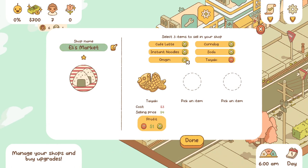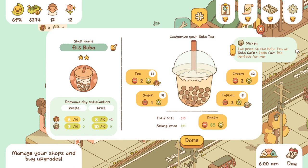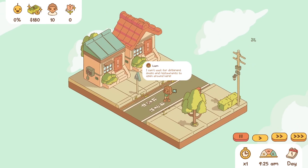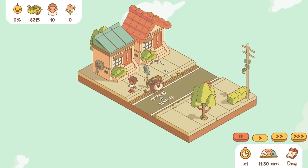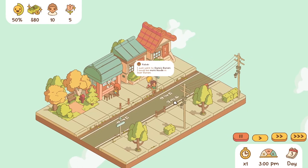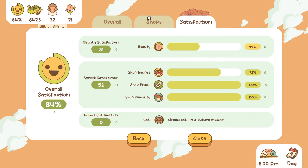Shops you create will need your input to offer the right products at the right prices to the right customers. During the day, you can click on villagers to get their opinion on what's being sold in the shops and what they think about the general vibe of the streets. Most of it is very useful — for example, you may get suggestions on how to tweak your ramen recipes to satisfy more young customers. Young people will always prefer low prices, while older villagers won't trust something that's too cheap.